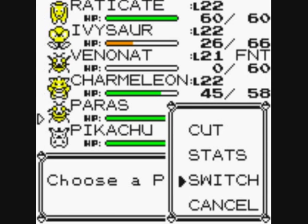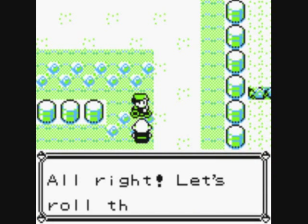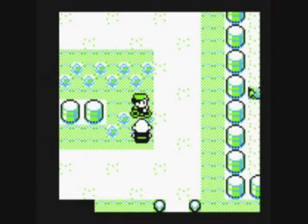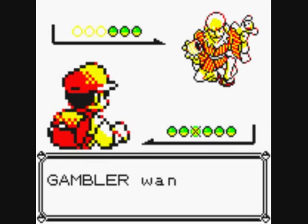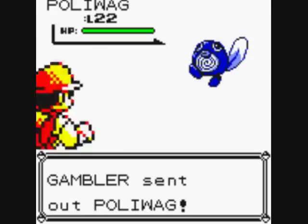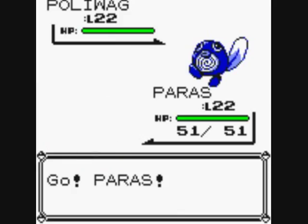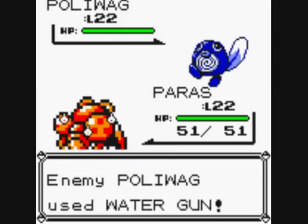Let's put Paras out front. Another William Shakespeare lookalike trainer. Oh, a Poliwag — that's interesting. We'll be catching one of those later once we get the Good Rod.